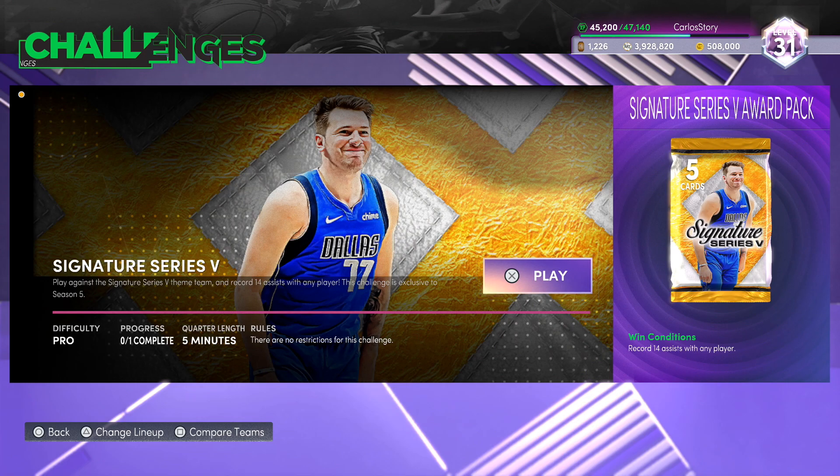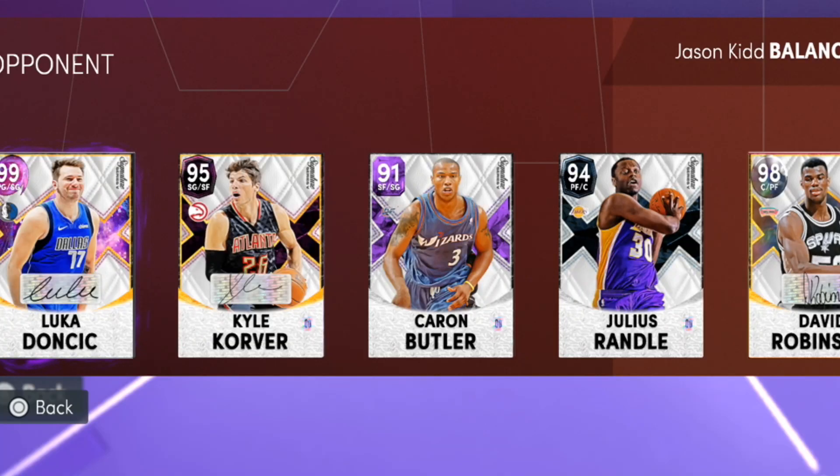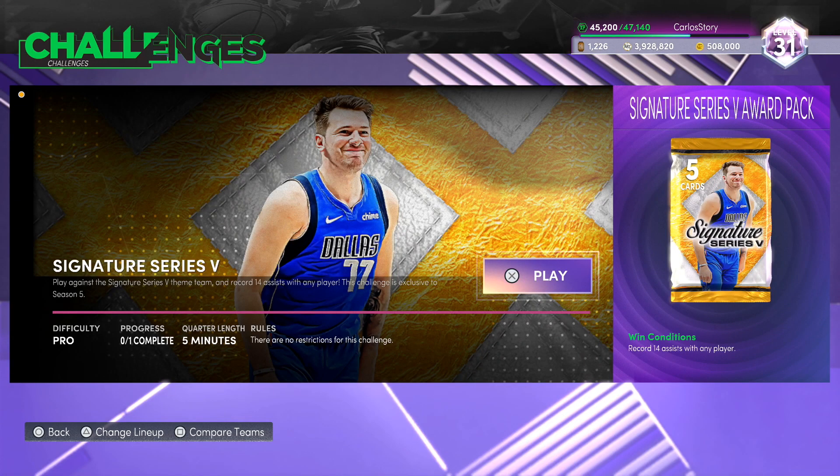So you have a chance at up to three packs — two are guaranteed if you want them, and the other one you have to get lucky with the ball drop. For the challenge, you need to record 14 assists with any player and then you're done. The team you go up against features the new content players: dark matter Luca, Peanut Man Korver, Butler, Randle, and David Robinson. You might even pull one of those players from the free packs.